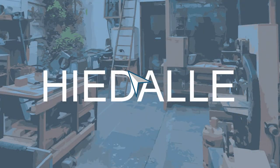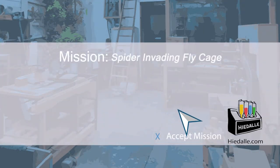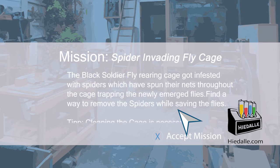Today's mission: spider invading fly cage. The black soldier fly rearing cage got infested with spiders, which have spun nets throughout the cage, trapping the newly emerged flies. Find a way to remove the spiders while saving the flies. Cleaning the cage is necessary too.